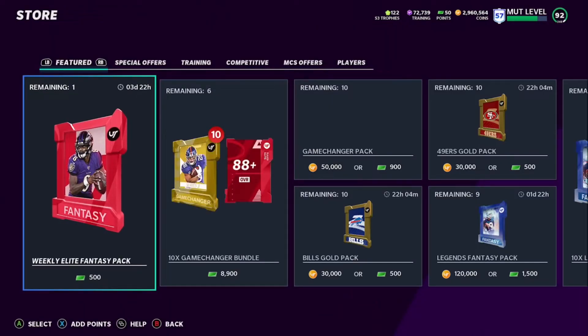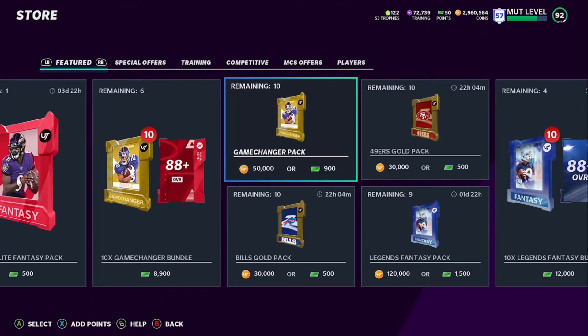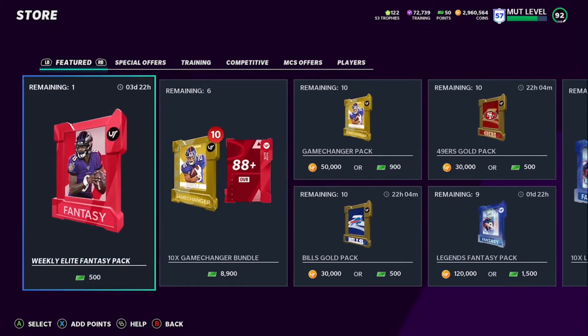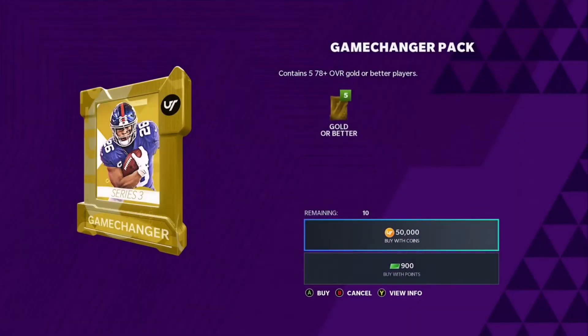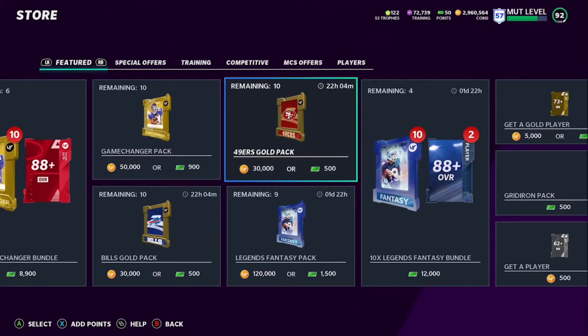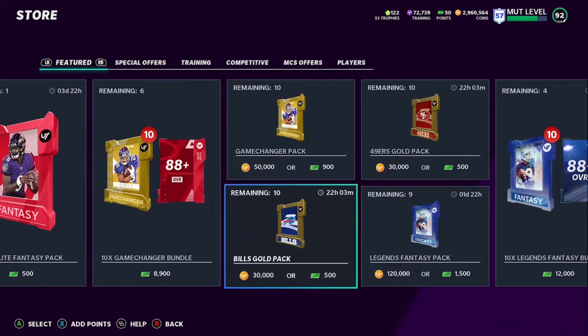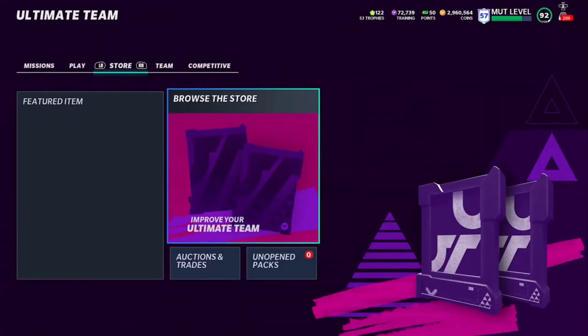Let's get into the method for today. Let's come over here to the store and you're gonna see we got new packs in stores. Let's go ahead and grind making coins from these new packs. There's still some sets that you can do — I got other videos about that — but this is just taking advantage of what's in stores right now. We got the Game Changer bundle, which comes with five gold 78 or better cards. You can find the 49ers gold pack and the Bills packs in stores right now.